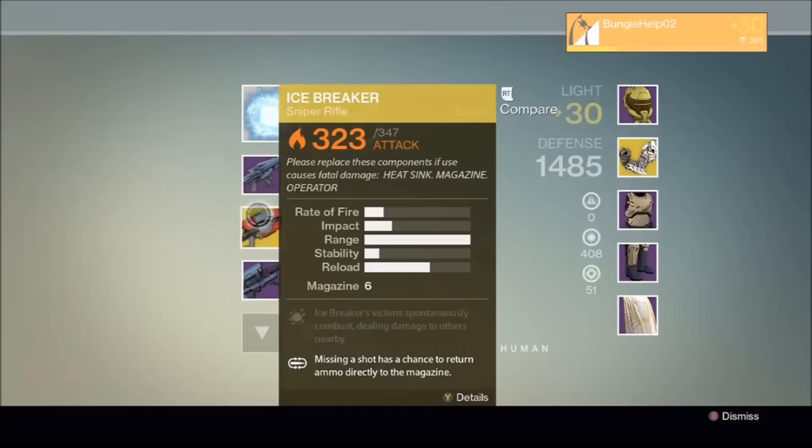Next up we see Icebreaker with a max attack stat of 347, which seems odd considering the legendary weapons here have a max attack stat of 365. I can only assume that again this is a placeholder stat, or that this Bungie employee was testing a range of stats with various weapons. But I have to say, the very thought of an Icebreaker with a 365 attack stat makes me very happy indeed. Roll on House of Wolves.